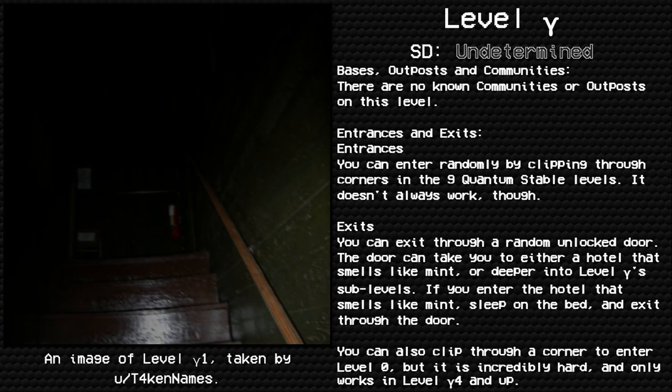Bases, communities, and outposts: There are no communities or outposts on this level. Entrances and exits: You can enter randomly by clipping through the corners in nine quantum-stable levels, though it doesn't always work. Exits: You can exit through a randomly unlocked door, which can take you to either a hotel that smells like mint or deeper into Level Gamma sub-layers. If you enter the hotel that smells like mint, sleep on the bed and exit through the door. You can also clip through a corner to access Level Zero, but it is incredibly hard and only works in Level Gamma 4 and up.